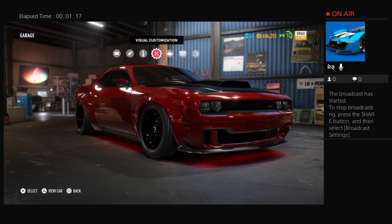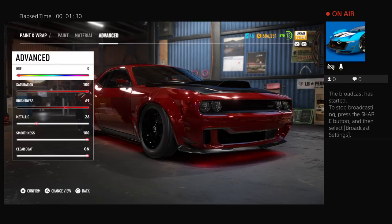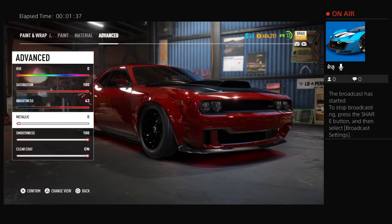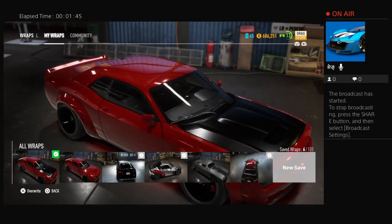The color is nice, but I tried to edit the paint — I want it dark red, like adjusting the brightness. It's metallic. There you go, now that's the color. Save it.